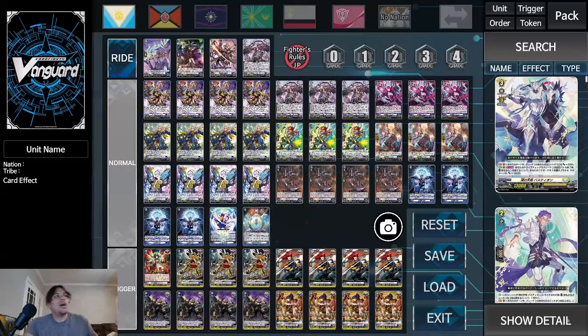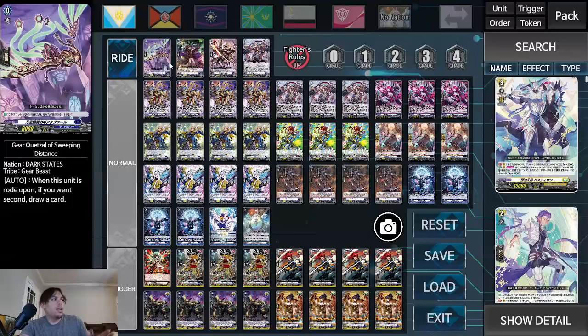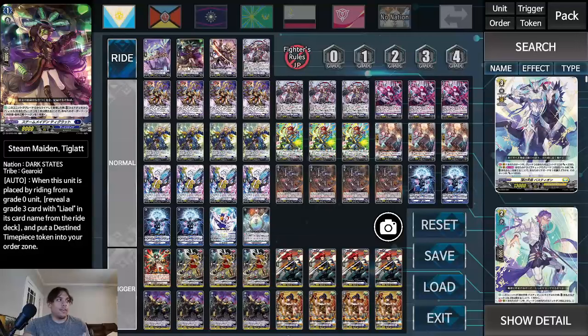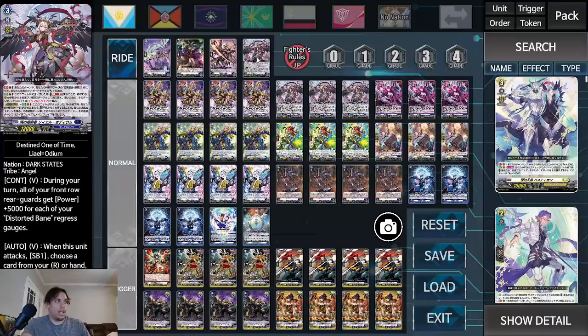So up first we have our ride line. The starter doesn't really matter — we're just playing the basic starter that comes with the package. From grade one on it does matter. Steam Made: when the unit is placed from riding a grade zero, or reveal a grade three card with the element card name from the ride deck, put a Destined Timepiece token into your order zone. Life Cessation Colossus: when this unit is placed from riding Steam Main Tigla, put a card from your hand into your regress gauge and then draw two cards.